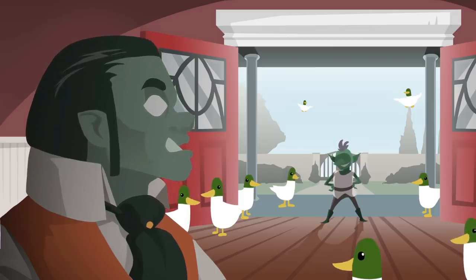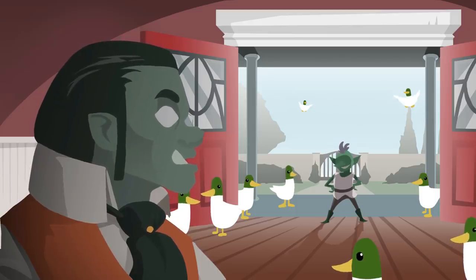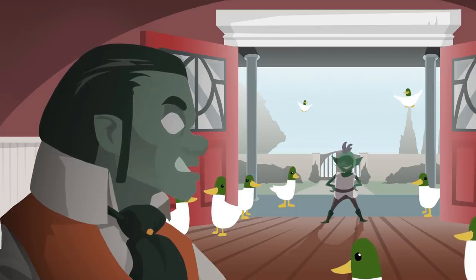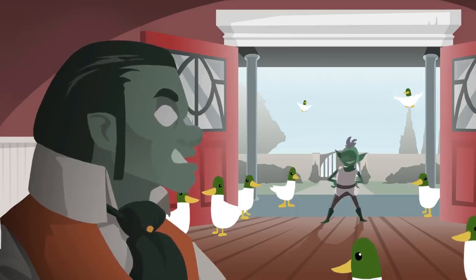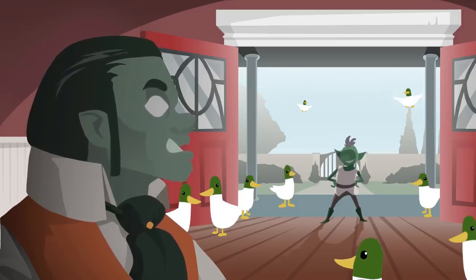The tome of the secret language of ducks. The sword of Simon — a sword that glows in the presence of some guy named Simon — and the bagpipes of invisibility that turns you invisible when you play them. The goblin got the hat and sword, while the kobold got the bagpipes and the tome of the secret language of ducks.